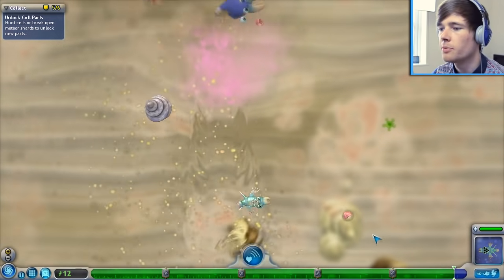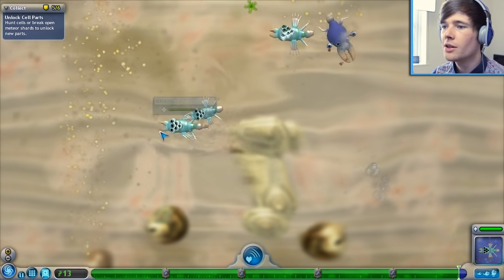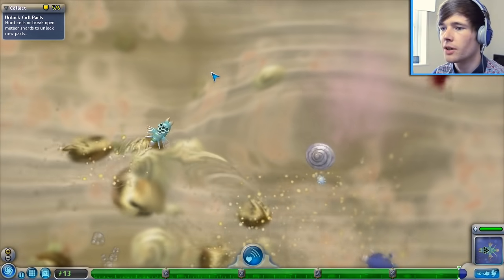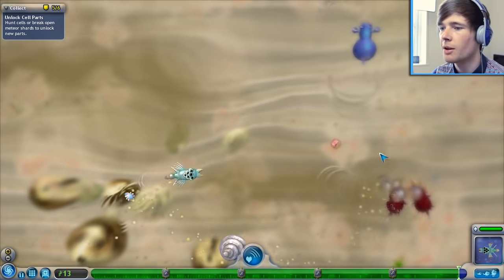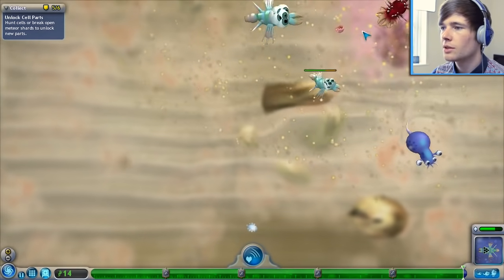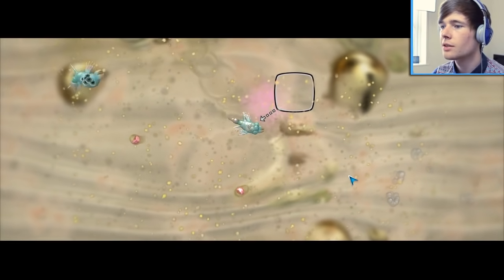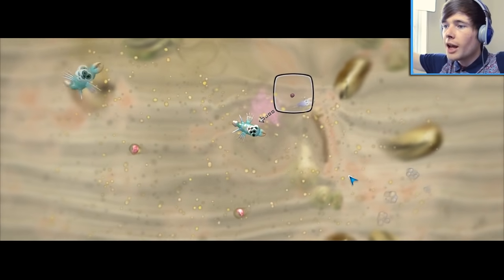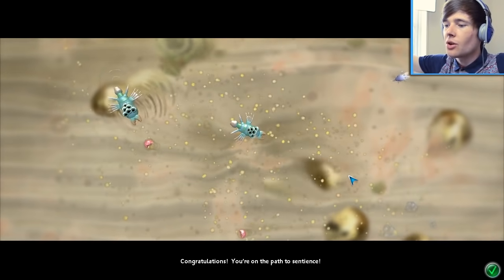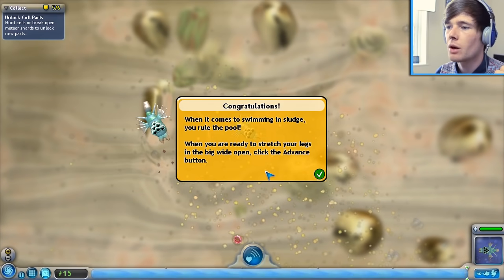Come here - oh he's super fast. We need 15, don't we? We're surviving to the max. Can I make the jet bigger, like so it's huge? Oh we're evolving - oh what's this? Oh my God, it grew a brain! It grew a brain! Congratulations, you're onto the path of sentience. No idea what that word means. When it comes to swimming in sludge, you rule the pool.